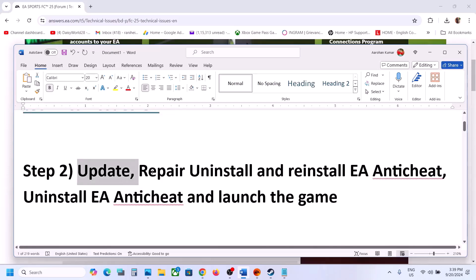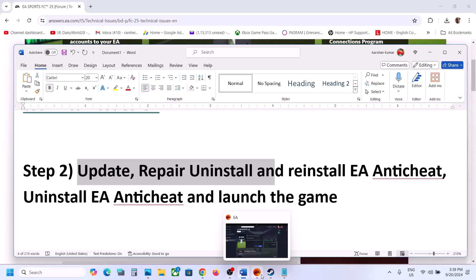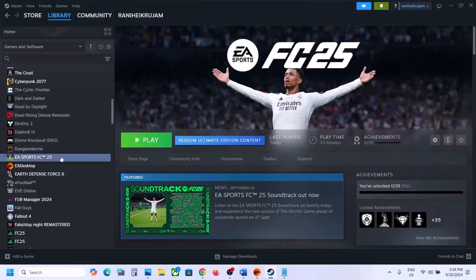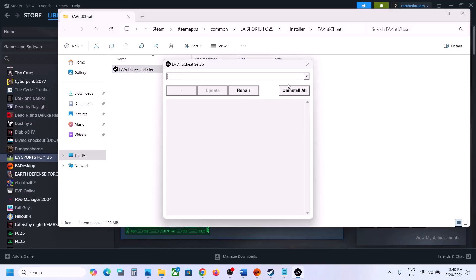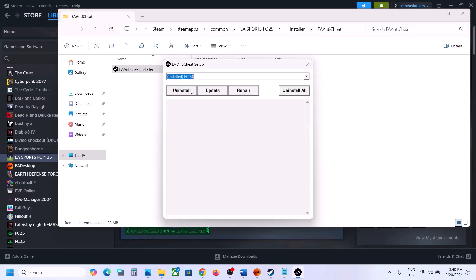Next step: update, repair, uninstall, and reinstall EA anti-cheat from the game folder. If the game is installed in the EA app, click on Manage, go to Properties, and then go to the game installation folder. If installed on Steam, go to wherever the game is installed. Open the Installer folder, then open the EA Anti-Cheat folder. Double-click to run the installer, then from the drop-down select FC25 — if you don't see FC25, select FC24 — and click Update.